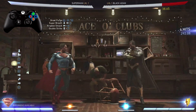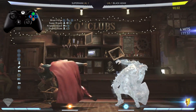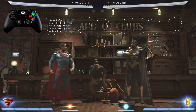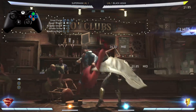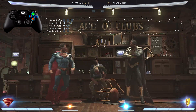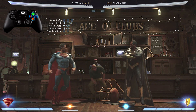Now let's practice going from the Great Purge all the way to the double strike, just like that. Now after the double strike we're going into the Speeding Bullet, which is just 2-2 — that's Y-Y if you're on Xbox, Triangle-Triangle if you're on PlayStation. So let's practice going from the Krypton Smack all the way to the Speeding Bullet.